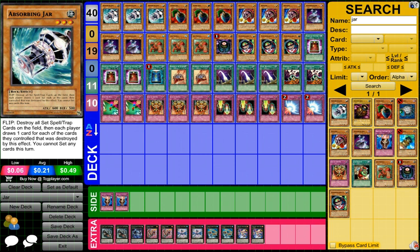First up we have Absorbing Jar. It's a level 3 Earth Rock, 600 attack, 500 defense. It is a flip effect monster. When it's flipped, destroy all face-down spell and trap cards on the field, then each player draws a card for each of the cards they controlled that was destroyed. But if you use this effect, you cannot set any cards during the same turn. The best way to use it is to have your opponent attack, so all the cards are destroyed, you guys draw, and then you can still set during your next turn.